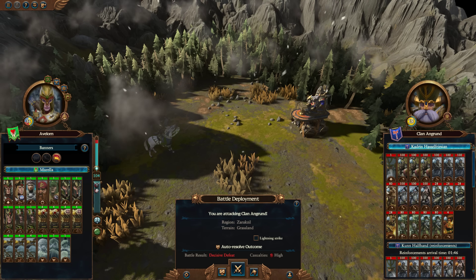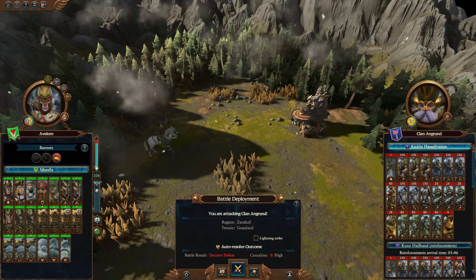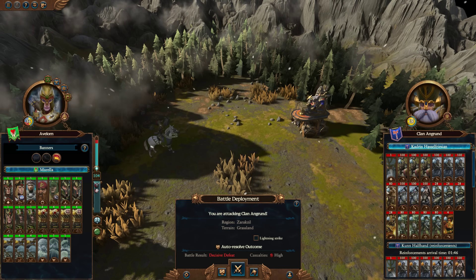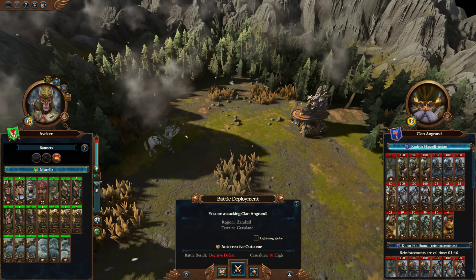We're playing as Avalon and we've got a hero-based artillery army. He's coined this one the uber-artillery army — everything is geared around boosting these artillery.